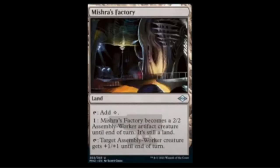They are printing Mishra's Factory into Modern. It produces colorless mana, and for a colorless it becomes a 2/2 artifact Assembly-Worker until end of turn. You can also tap it to give an Assembly-Worker creature +1/+1, so if you have four out they all boost each other when one attacks. This is a real game changer for Modern — this card normally only lived in Legacy, but Legacy's power level is so high now that it barely sees play there, so Wizards seems to be pulling these cards into Modern to reshape the format.